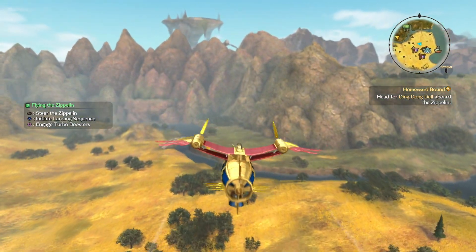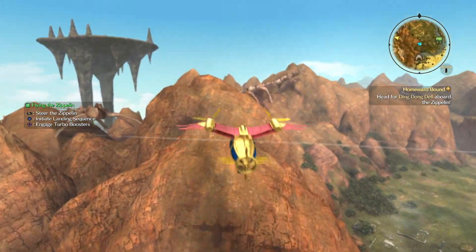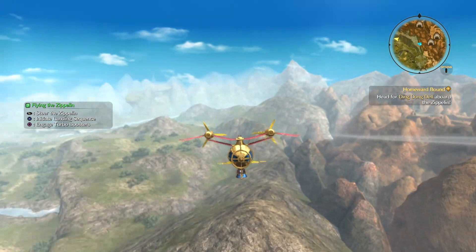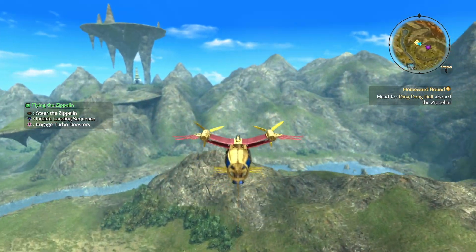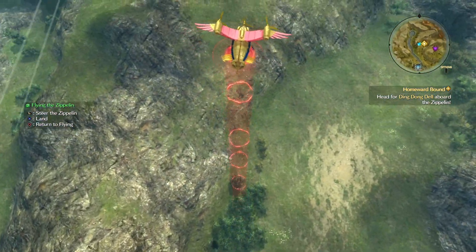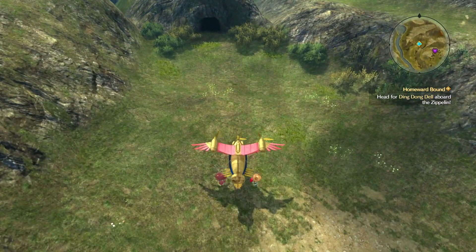Head for Ding Dong Dell. Earlier I was doing a side quest and I was trying to land in the rolling hills, and Roland kept going, no, that's not safe. I'm not trying to go to Ding Dong Dell. So we're going to land — it's very... you can't land there. I'm landing right by the stars. You can land there.